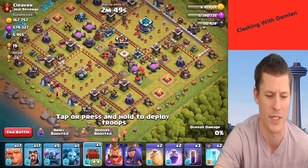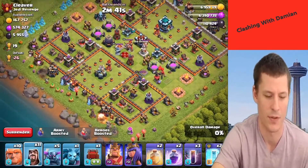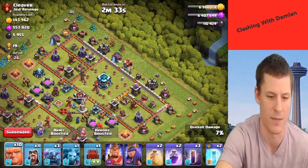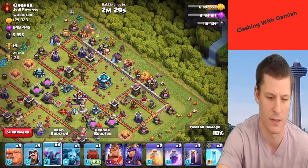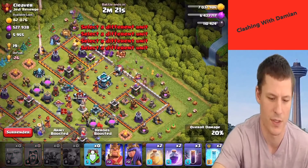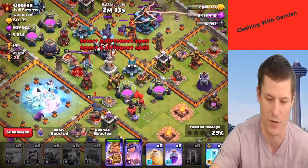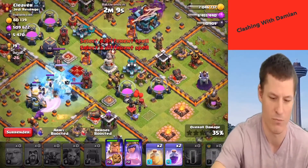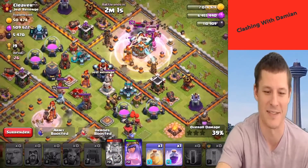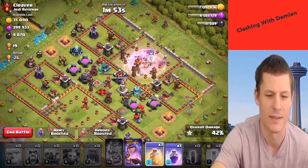All right, we'll go for this. Start off at the bottom with giants and wizards, then a couple PEKKAs. Same thing on this side. Siege machine, PEKKA, giants, wizards. King, queen - we're gonna do a freeze right here and the bats to try to take that stuff out, do a freeze right here. Then we're gonna do a heal and a rage right here. The main thing I need to get down is the town hall.